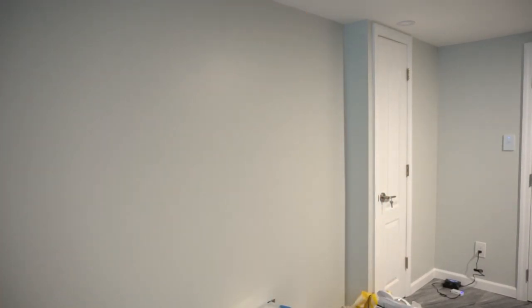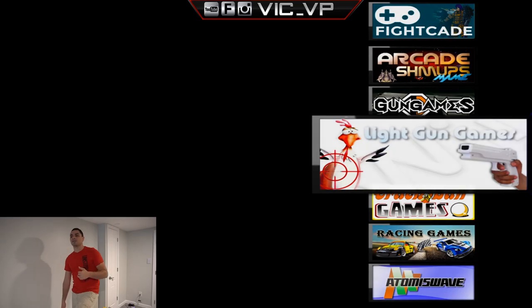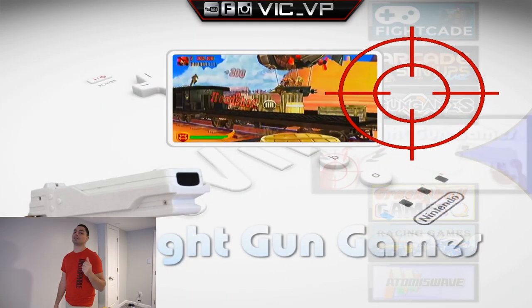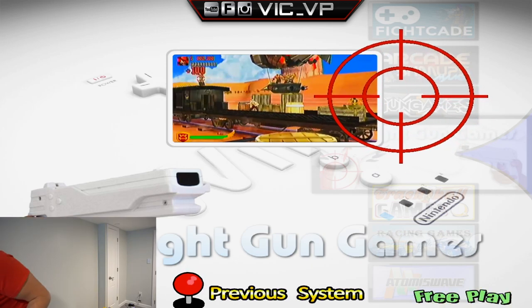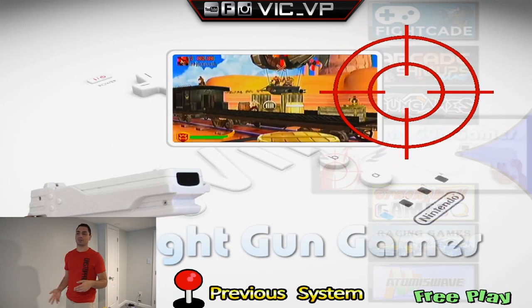We're back, still talking about the aim tracks — this should be the last video on them. We're going to talk about the Dolphin Wii shooter games and the PC games. There are really only two PC games as of now: House of the Dead 2 and 3. Before that, let's talk about the Wii shooter setup. I have Dolphin set up just like MAME arcade — two separate Dolphin emulators, one just for the Wii and one just for the Wii light gun.